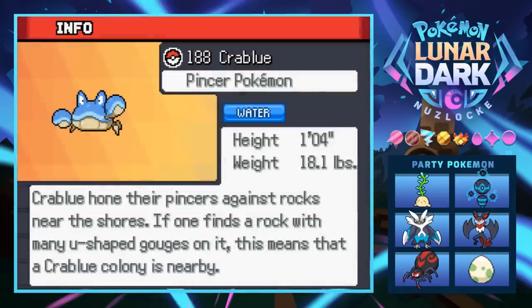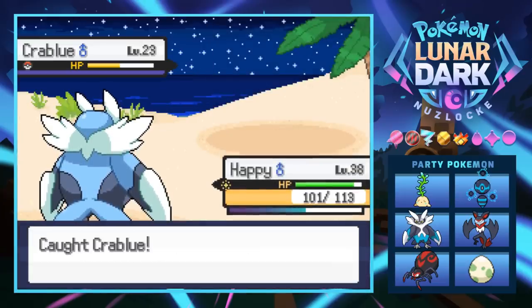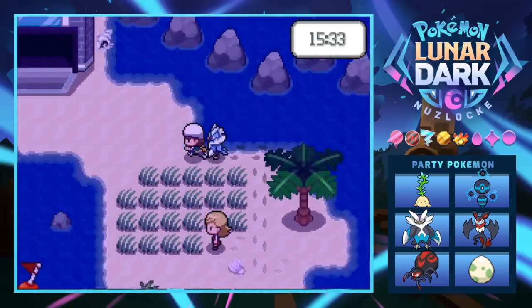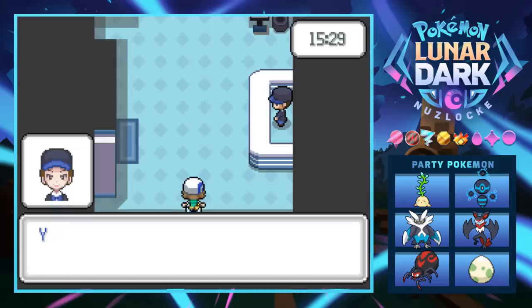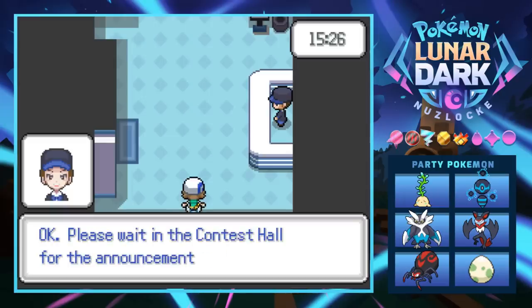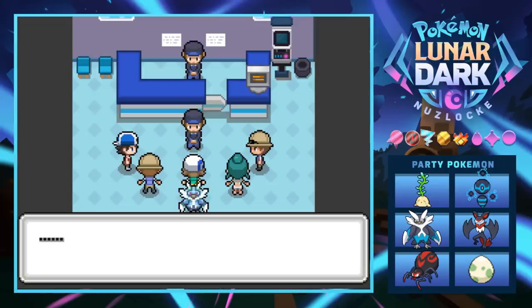The Crab Blue Pokedex entry: it hones its pincers against rocks near the shore, and if you find a rock with many U-shaped gouges on it, a Crab Blue colony is nearby. We switch to the Crab Blue and run back to the contest hall. We finish with some time still left.